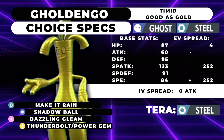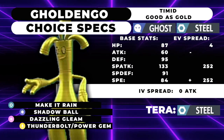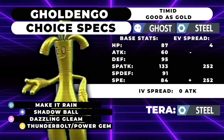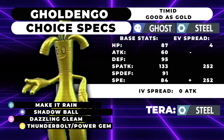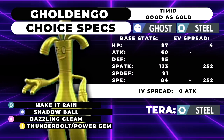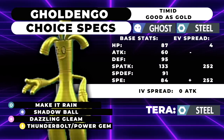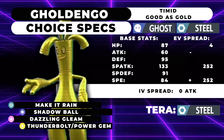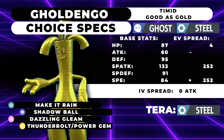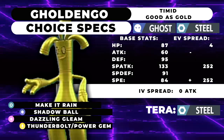Make It Rain is really interesting — it's 120 base power, so it's slightly weaker than Draco Meteor, which is 130 and 90% accuracy. This is like a Steel-type Draco Meteor, but it's weaker, 100% accurate, and it only lowers your Special Attack by 1. So it's actually probably a little bit better. Basically, your first Make It Rain is Choice Specs boosted, and then the next one is as though you never had the minus 1. You can click that twice and it's still going to hit like a truck — you could probably get two free KOs. This thing's really threatening on the offensive side.